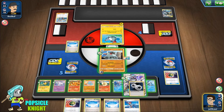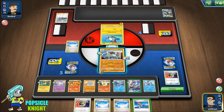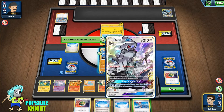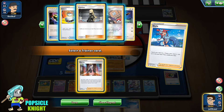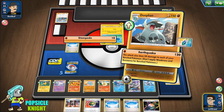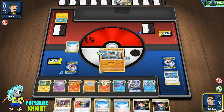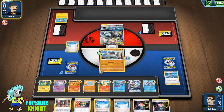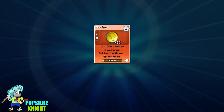We put the Double Energy on Phanpy and use Skyla to get Marnie so we can shuffle out their hand. Disc Reload, then use Earthquake for the knockout — that gets us another prize card. Yeah, we've got this game. Our opponent is weak against Fighting types so this was a pretty easy matchup, but at least we were able to showcase what Celebi can do evolving all of those Pokemon. GGs to our opponent.